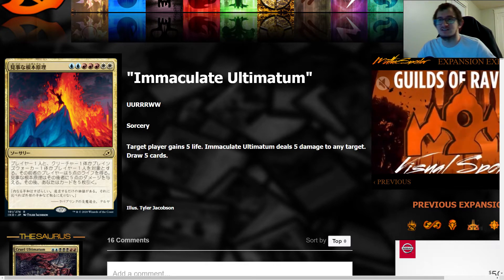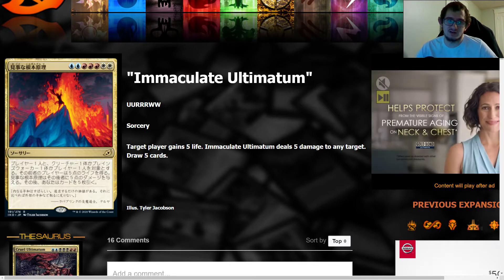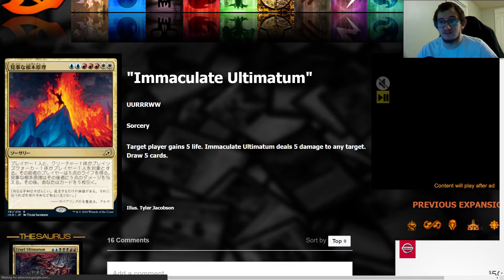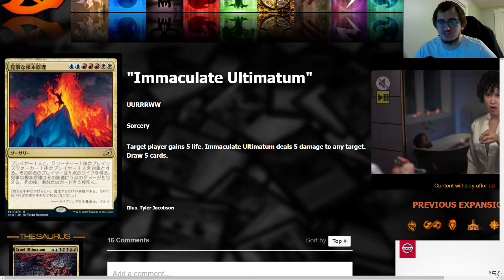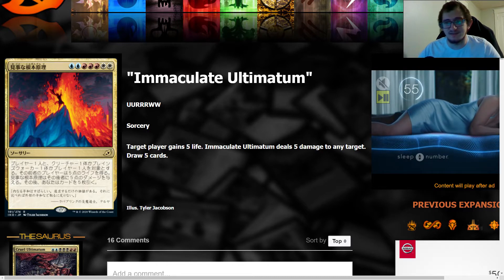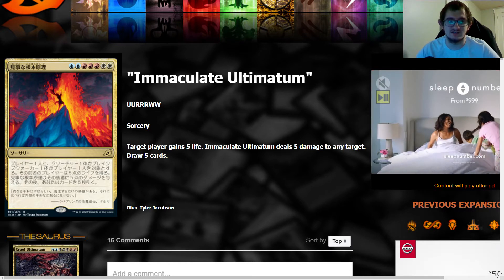It is a sorcery — of course it's always better if it's an instant, but in the Fires of Invention deck I don't care if things are instant speed because you can only really play at sorcery speed anyway. Target player gains five life and deals five damage to any target, so this can go to the face, take care of a planeswalker, or take care of a bigger creature. Gaining five life isn't always relevant, but against mono-red or something like Boros aggro, you can dome their biggest creature, take care of their planeswalker, or even hit them in the face, gain five life — gives you a ton of tempo.